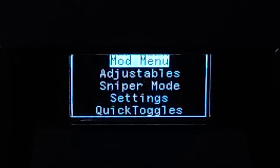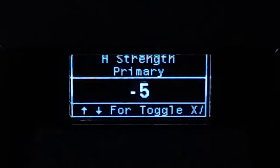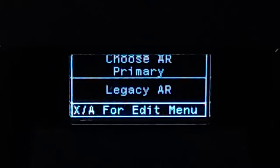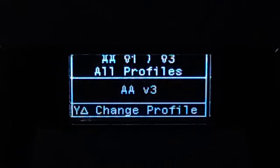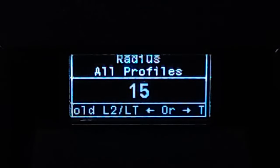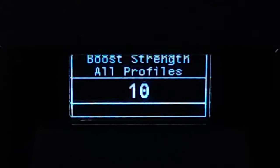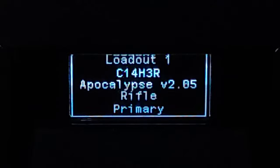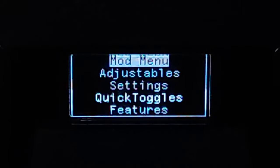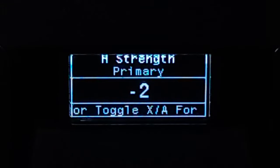Go to the script menu, go to the mode menu. I'm using here Legacy R. Vertical Strength 20, Horizontal Strength minus 5. Go to the script menu again, go to the mode menu. I'm using here Legacy R. Vertical Strength 22, Horizontal Strength minus 2. Go to the script menu, go to the mode menu. I'm using Legacy R. Vertical Strength 22, Horizontal Strength minus 2.